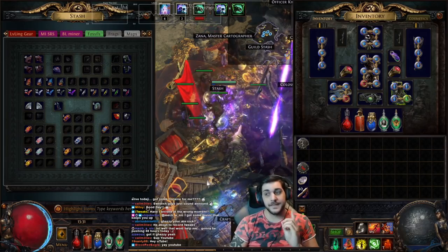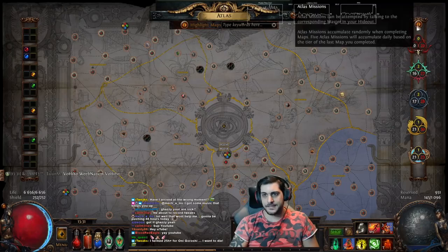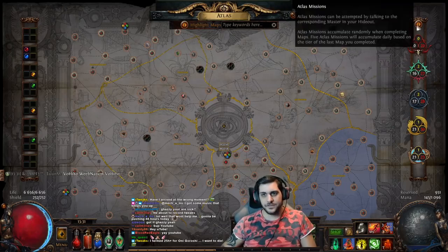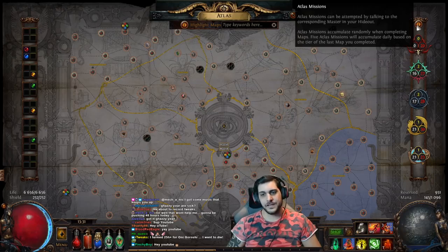We're gonna start off with number one and that is master missions and how to pop them. If you look at your Atlas right-hand side, you have Atlas missions. There's a little bit of a description here saying that it can be attempted by talking to the corresponding masters in your hideout, and Atlas missions accumulate randomly when completing maps by killing the map's boss.